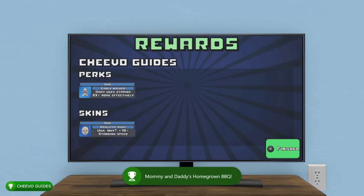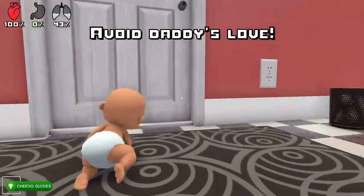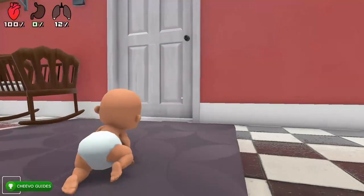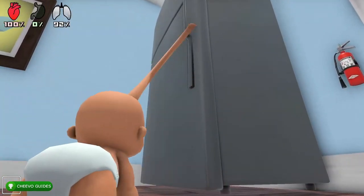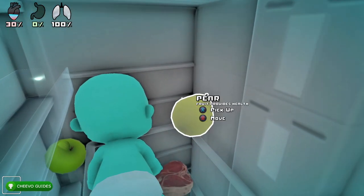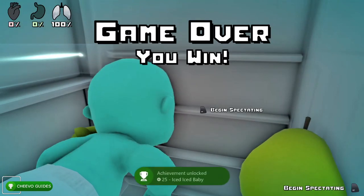Start the game again and head to the kitchen once more. Regardless of where you spawn, make your way to the kitchen. This time we're going for the achievement for freezing the baby. Open the fridge, climb up the shelves — and a quick tip: you don't actually need to get into the freezer, you can just crawl into the fridge. Close the door and watch your heart meter in the upper left corner decrease. Once it reaches zero, you'll unlock the 'Iced Iced Baby' achievement worth 25 gamer score.